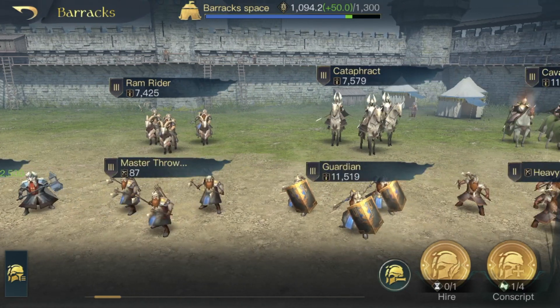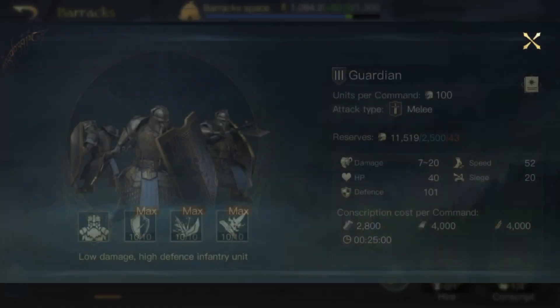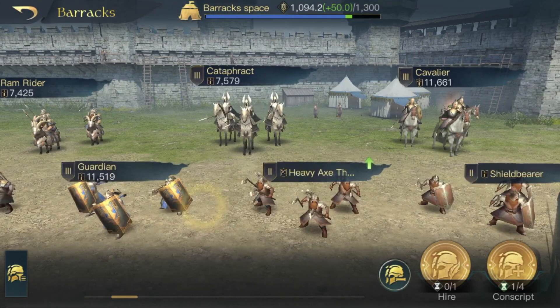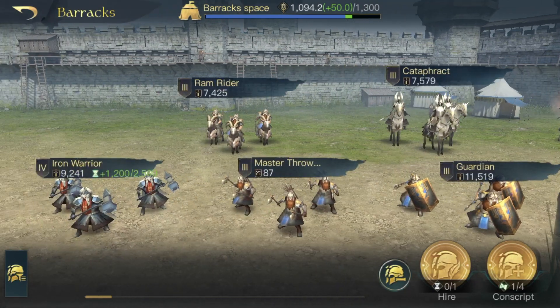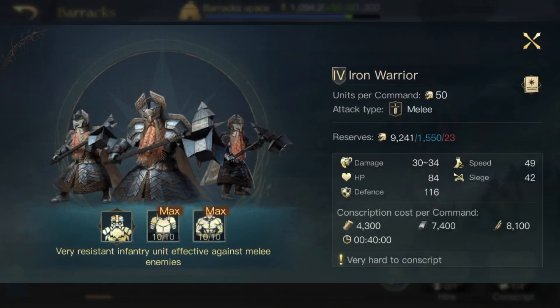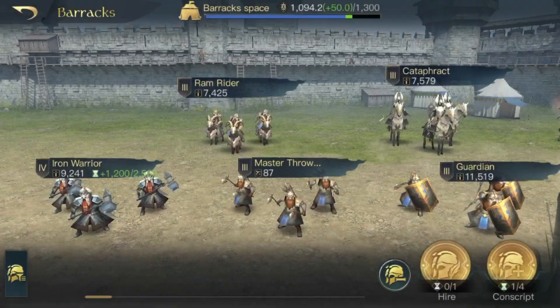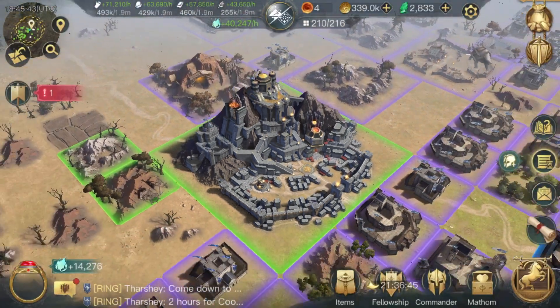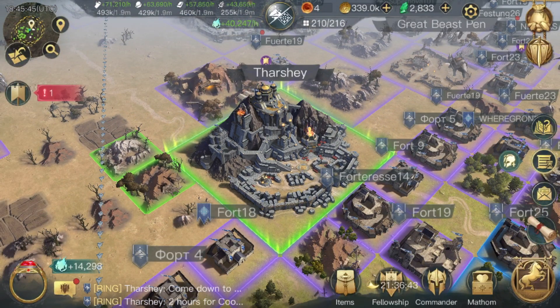For good factions you're going to have access to guardians, so that's what I would recommend. You can add some master throwers, sentinels, born knights, or something else if you want your army damage up there, or if you have access to a good T4 like iron warriors then throw them in. Basically you want a very tanky front line that can survive all 10 rounds of battle to allow Aragorn to deal the most damage.